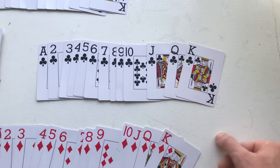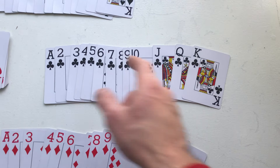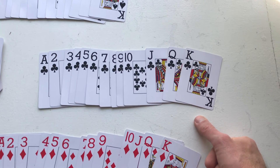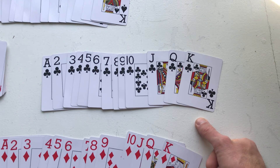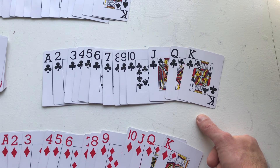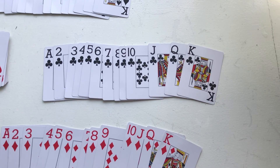There's one king of clubs in a deck of cards, only one queen of clubs, and one jack of clubs, and one of each of these. So that's the answer — there are 13 clubs in a deck of 52 cards. Hope that makes sense. Let me know if it doesn't, and thanks for watching. Bye.